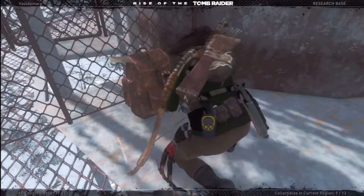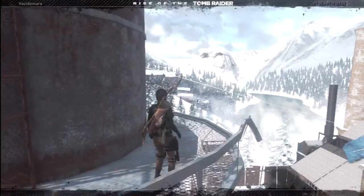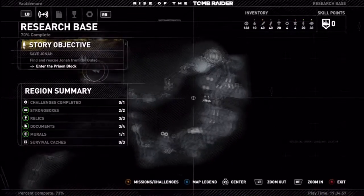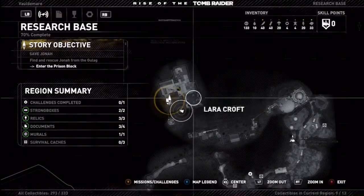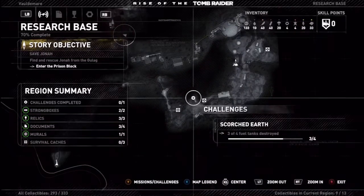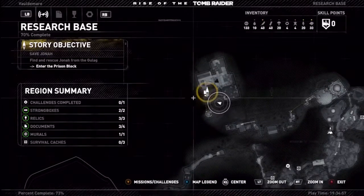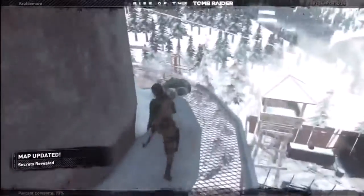I thought I was missing something — let's see what we missed. I found the Artifactors map earlier, so alright. There's all the survival caches, so you guys can find those. I was missing one more of those cards for the challenge — I think I saw all of them on my way here, so there's probably one inside here somewhere. There's the last document, so we're good for this area. Excellent.